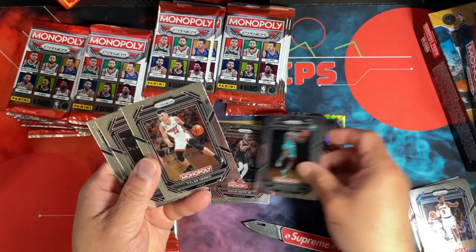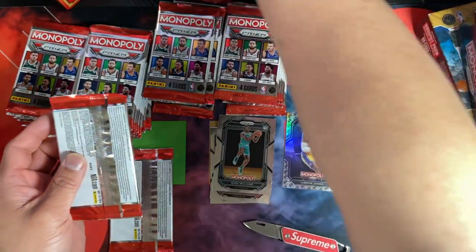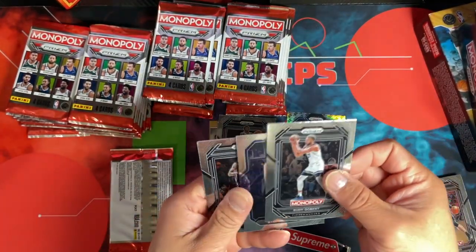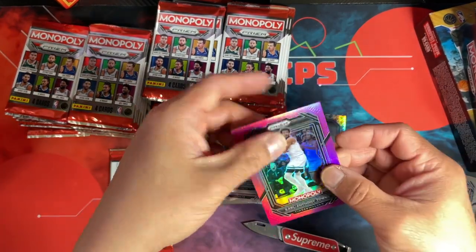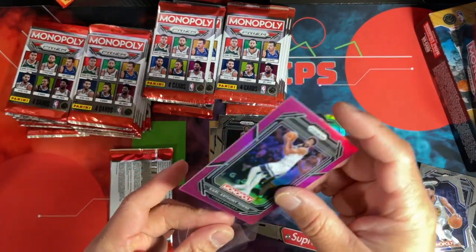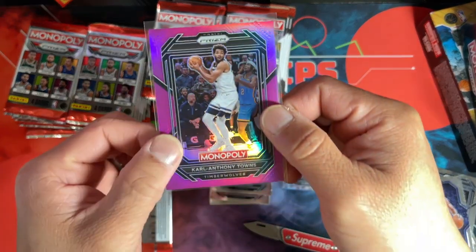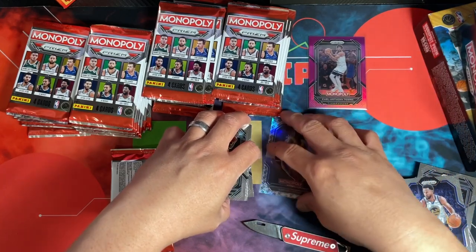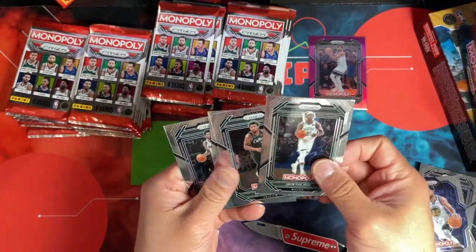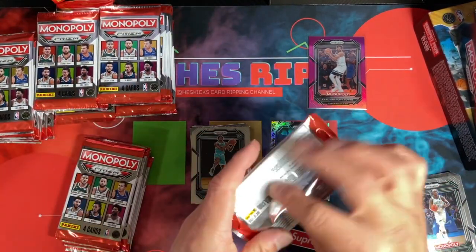Just like the black prism ones that were exclusive to another event, I think maybe these go parallels are exclusive to this product. There's a different Steph Curry, different from the other one I got. Oh look at that — we got a Kawhi in the purple numbered to 149! Centering is fairly decent up-down, a little thin on one side, but not terrible. A numbered card and a LeBron go in one box — pretty far ahead. We'll see if the other ones stack up.